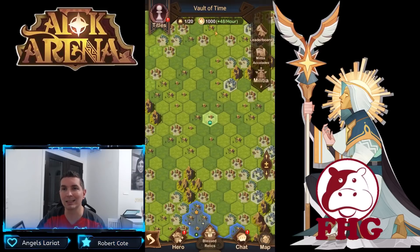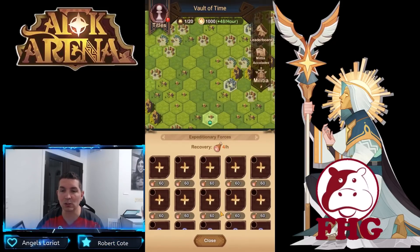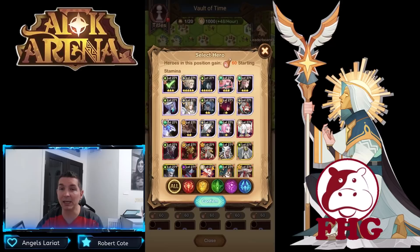Right now I have 1,000 essence plus 48 per hour, meaning I'm already accumulating 48 essence an hour. If I wait six or eight hours, I'm going to lose out on a lot of essence. So enter as early as possible.